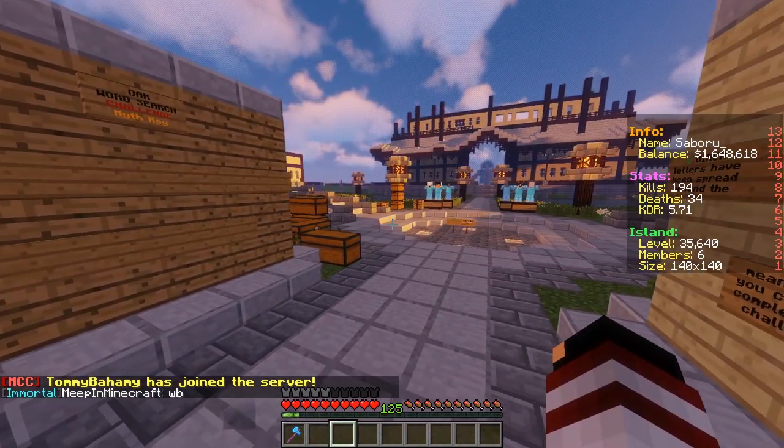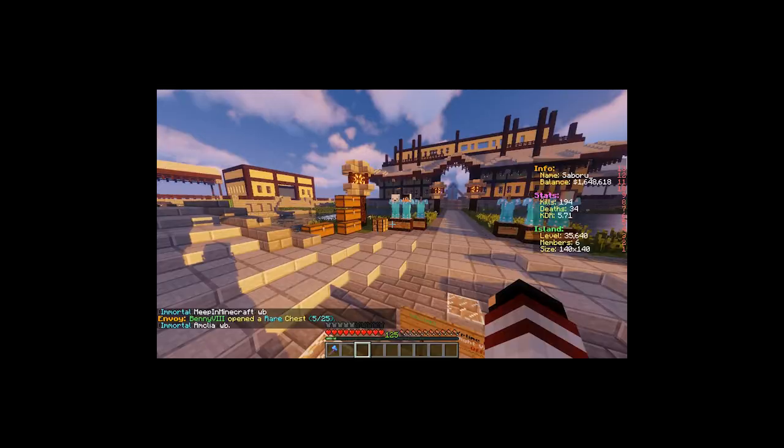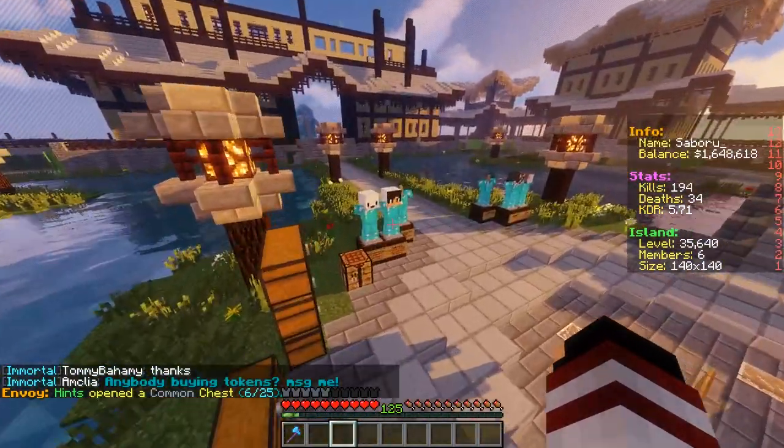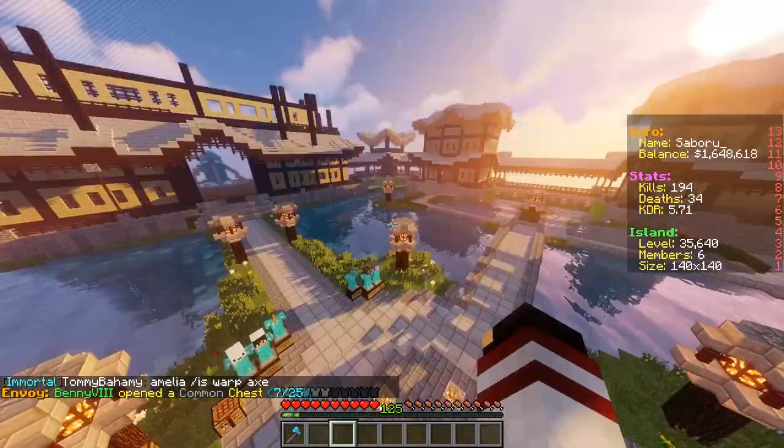To answer that question, I am actually on Mr. Community's island, which is also my friend, which is also me. Basically, I am the island owner, and what I'm doing here is that I'm making a beautiful community island.